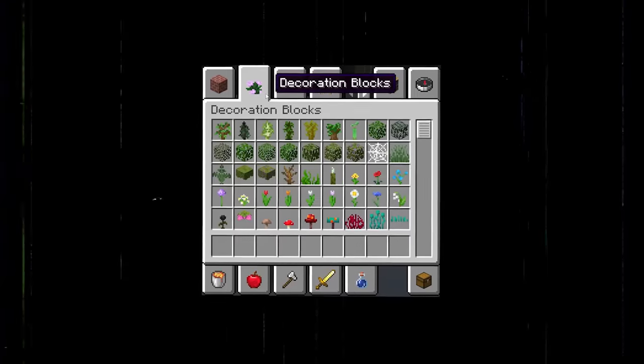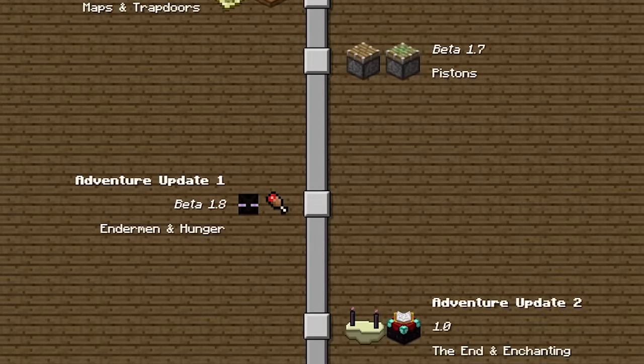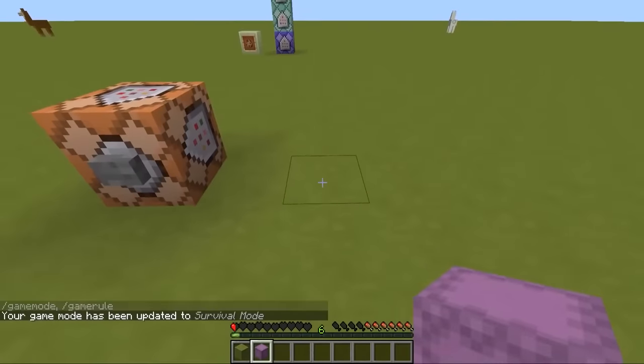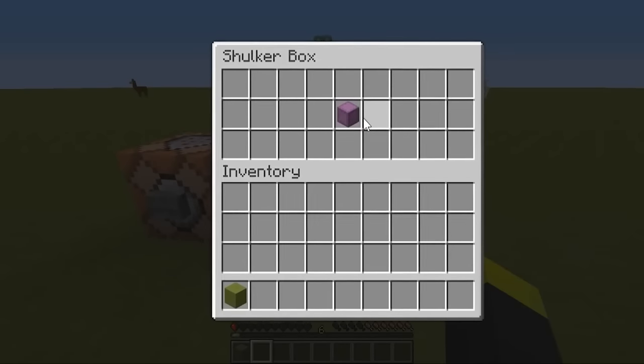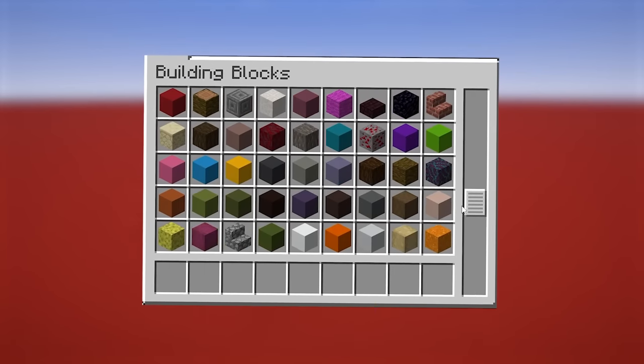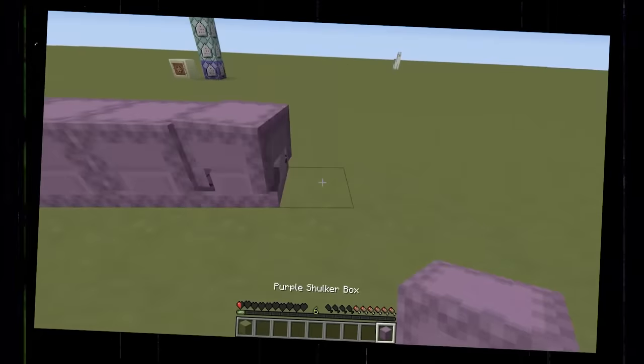Number 27. Wouldn't it be cool if we had infinite storage in Minecraft, especially since the inventory system is a bit outdated? Actually the solution isn't in the future, it's in the past — in which you could nest shulker boxes inside one another using hoppers. This meant you could carry an infinite amount of items in a single shulker box. Yeah, this glitch was a bit broken.